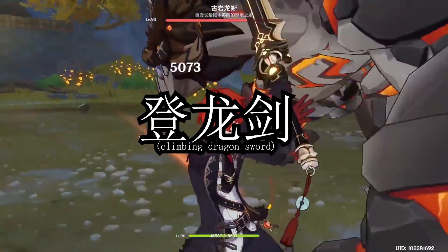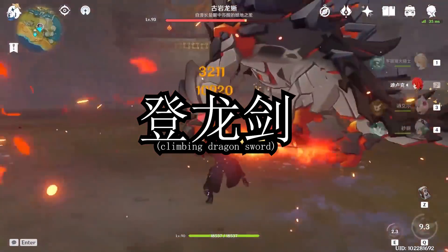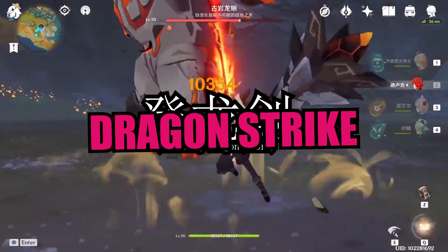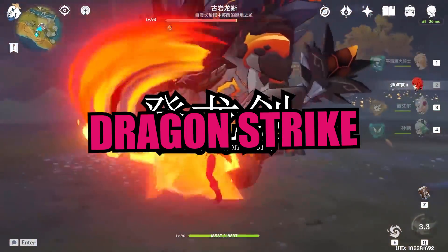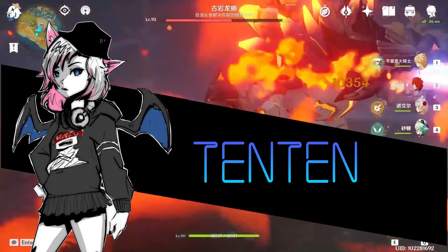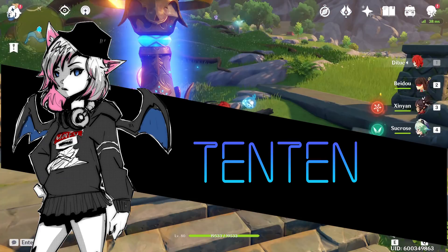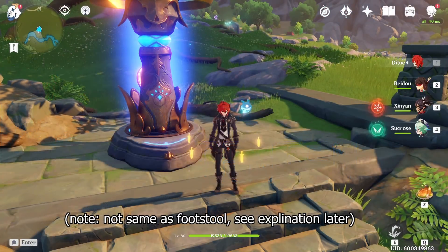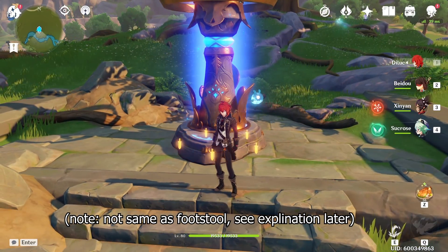Deng Nongjian, or when translated, the sword that climbed the dragon, or dubbed Dragon Strike. It's a new technique that allows you to plunge off an enemy and do a lot of damage and style points. Welcome back. Today I want to talk about Dragon Strike, which is a new technique that allows you to plunge off an enemy.